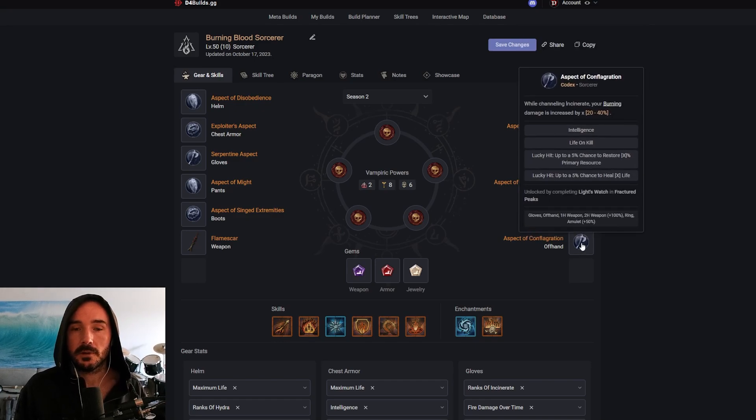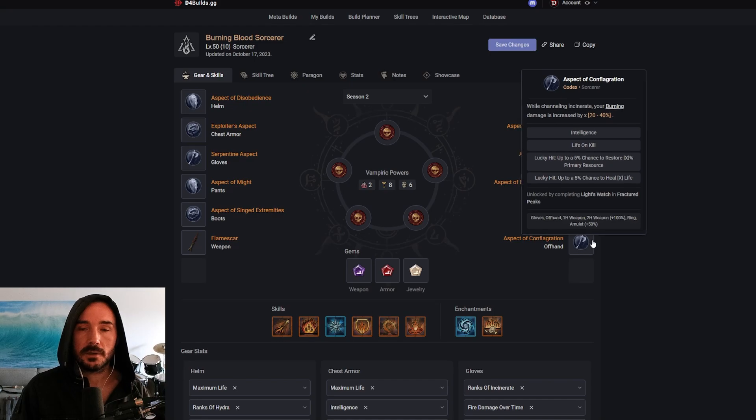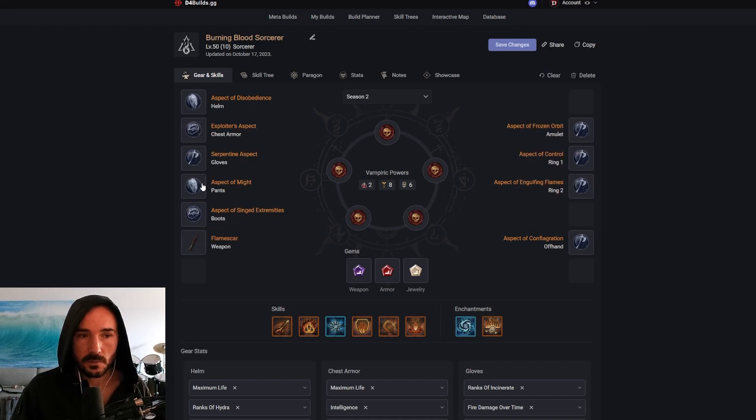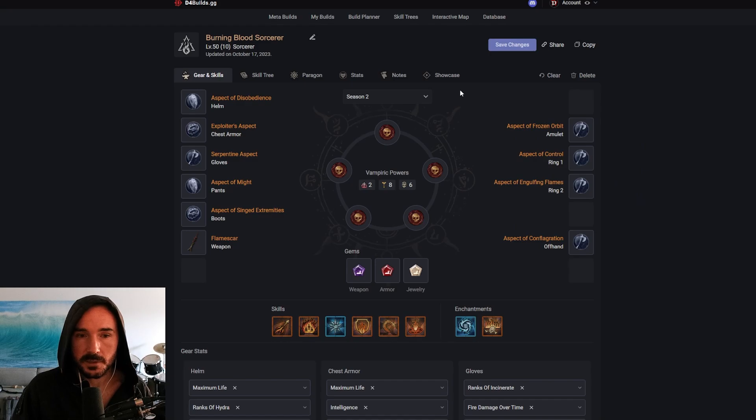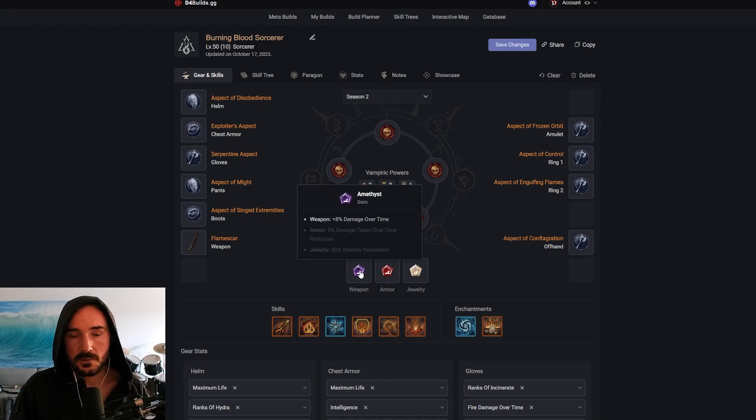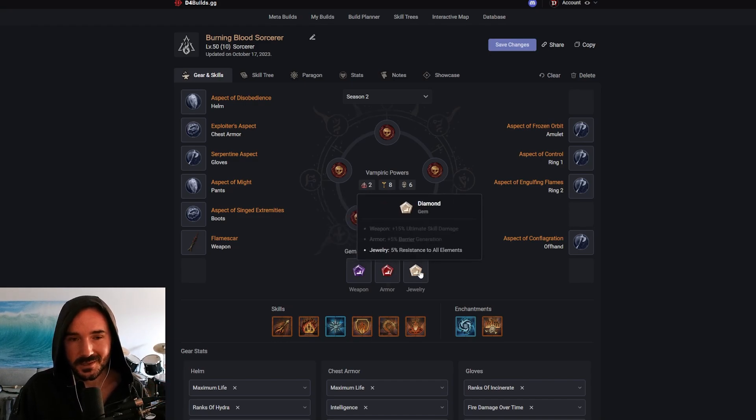Our final aspect is going to be Aspect of Conflagration — when channeling Incinerate, your burning damage increases by up to 40%. So we're basically running all of the burn aspects with some defensives, some utility, and Frozen Orbit to enable more chill, vulnerability, and freeze. For gems, we're running damage over time on our weapons, max life in our armor, and resistance in our jewelry.